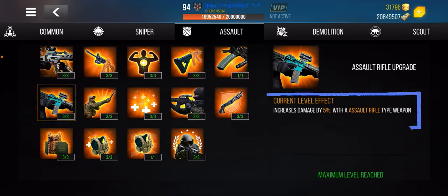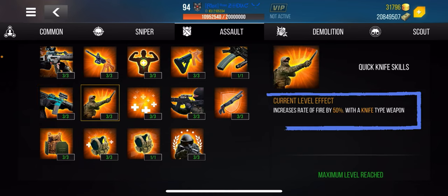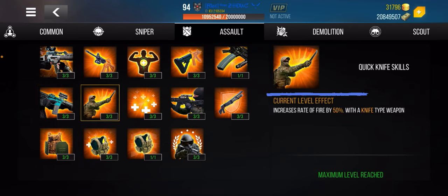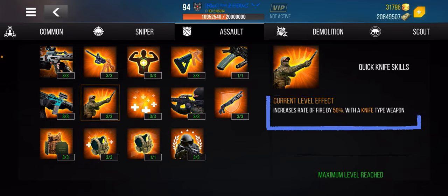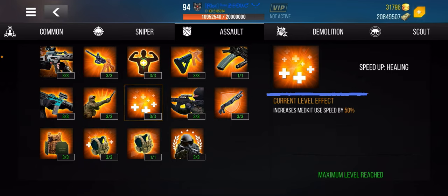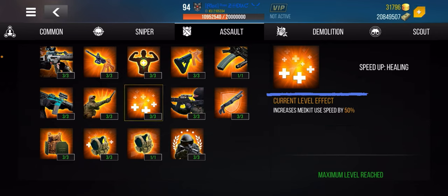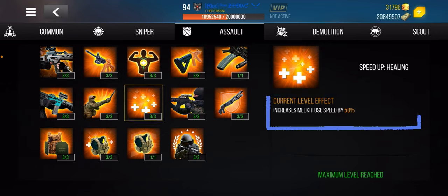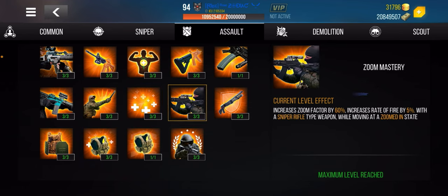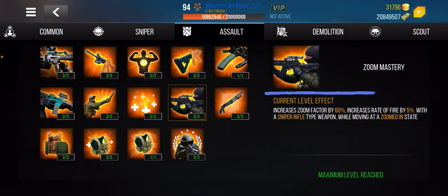This one is for knives — it's in the assault section, but if you're a knife user you can go that route. This one increases your med kit use speed by 50%. It determines how quickly you inject yourself — whether it's the white, green, red, or yellow injection — so you can get back to aiming quickly. Very important.